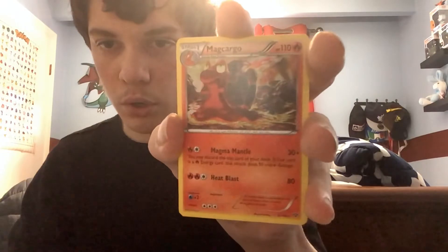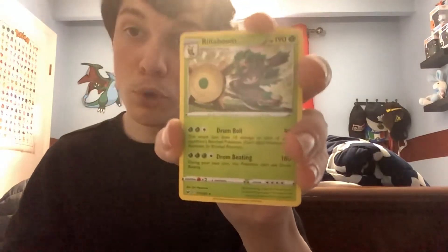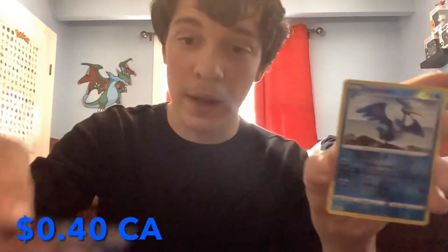Pack two: McCargo - XY Base Set McCargo, I might actually keep this. Reverse Crobat is garbage but it's a reverse, not too bad. Yen Mega - that's our first bad one. But everything else has been good so far. I'll keep the Snowy Castform too - I like alternate forms of Pokemon, they catch the eyes of younger collectors and collectors who appreciate extra detail. Pack three: Rillaboom, not bad as a starter. Reverse rare Cramorant and a Volcanion - a Mythical! These are going really well.